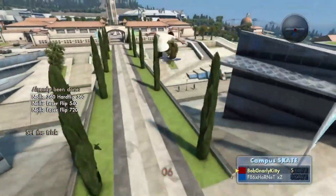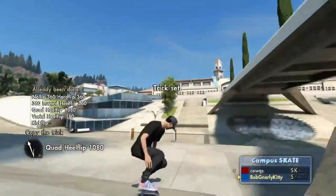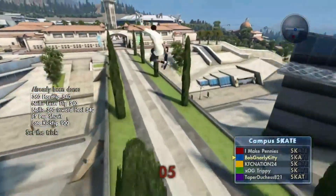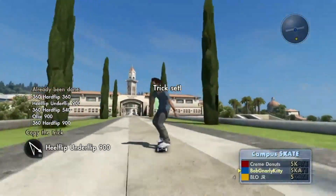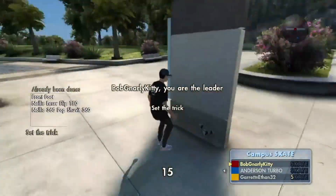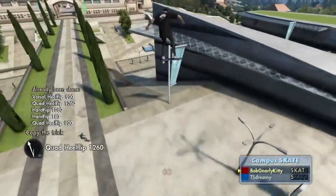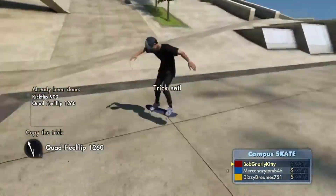900s and 1080s off of the boob on Campus was now possible without the need of foot plants — this was incredibly important to prevent foot planters taking over everything. Just like frosties, this glitch is difficult to learn and isn't a one-day trial. It requires good timing, understanding how the game reacts when you call the board to your feet, and above all memorization. With enough practice and dedication you can get consistent enough to land 1260s on Campus, which if you went back six years ago and told someone in the skate community would be possible with a speed glitch, they'd laugh at you.